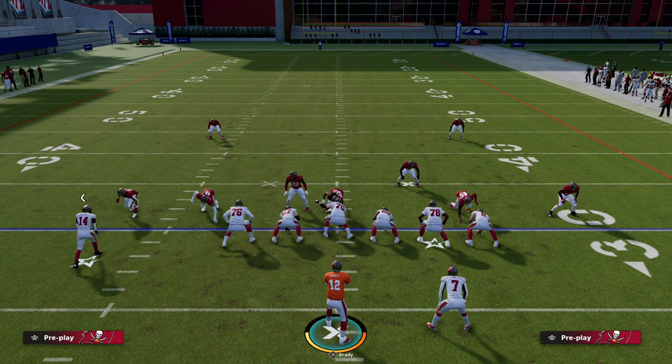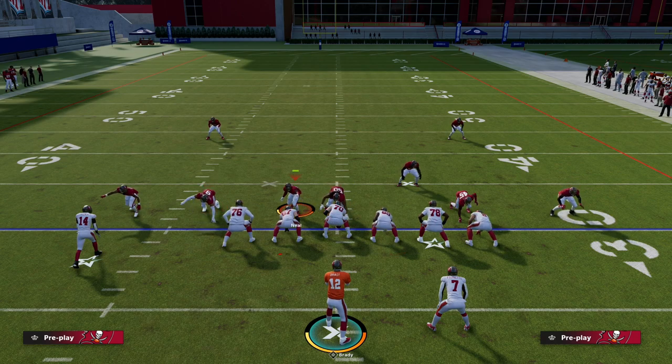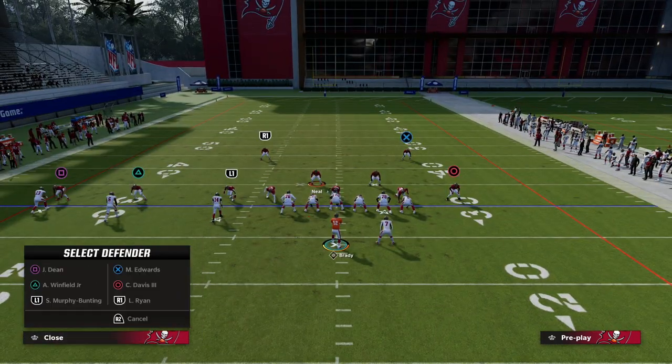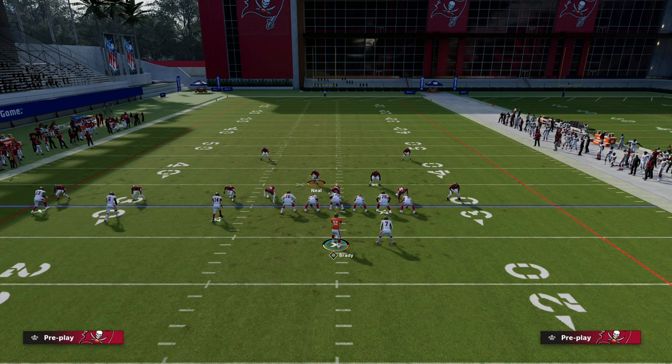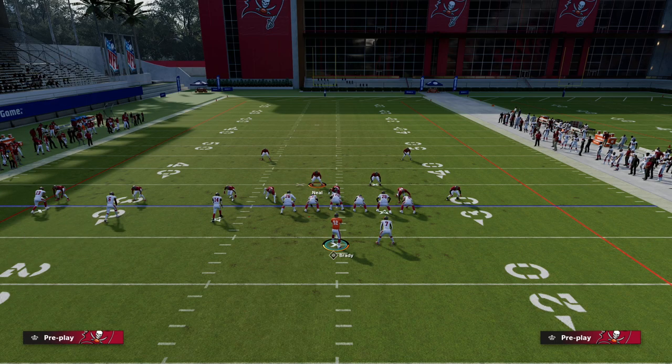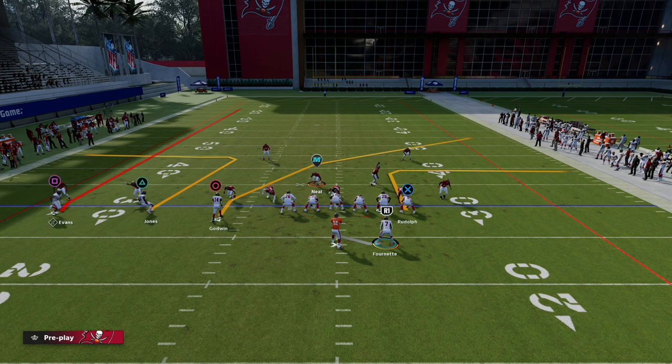Your standard man-to-man meta is basically this: if they want to send pressure at you, let's say they want to send a blitz — we're going to blitz these two corners. By the way, I do think this is actually a really good way to run this defense. If I motion any of these guys across out of this defense, you'll notice we can actually align a little bit better.